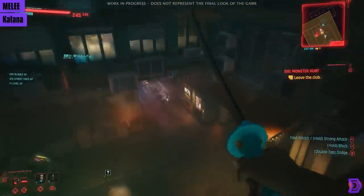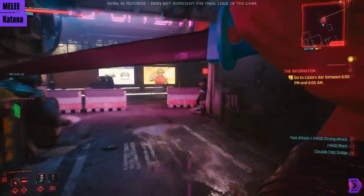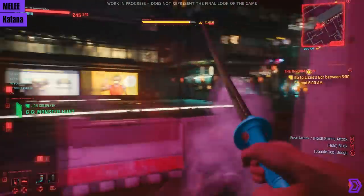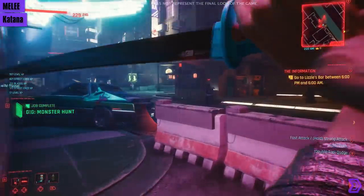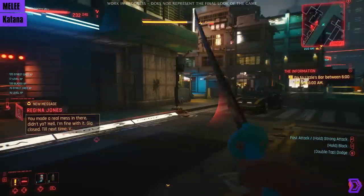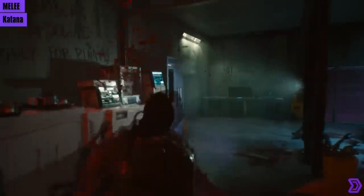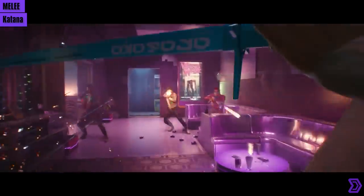Then we have the Arasaka Katanas. As your skill grows, your animations will change — it seems like you can block and strike with light and heavy attacks. We know with perks you'll be able to apply bleed effects. These katanas are highly customizable color-wise; both the blade and the handle can be independently colored, with even pink as an option.